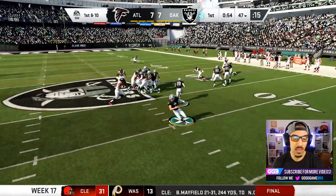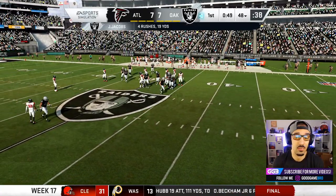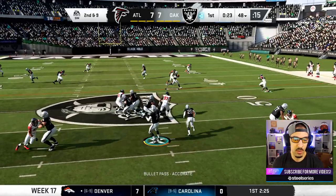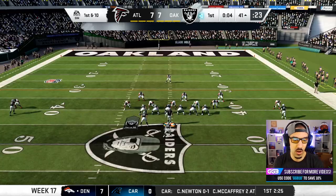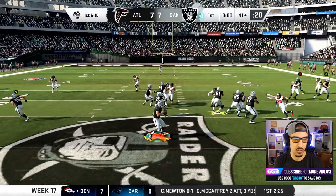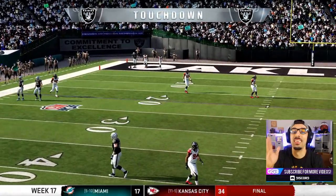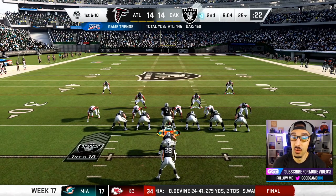Going to spread the ball around a little bit again with no AB. Maybe that was honestly the best thing to happen to us — without Antonio Brown, I'm forced to find lots of different receivers. Terrence Williams — he didn't do well in Dallas, but he's doing well here. We audible out of the read option because they have everybody in the box. Got a guy going deep — he's got room, he's got legs, and he's going to catch that one for six points. Tyrell Williams! Big-time players make big-time plays. That gives me 39 passing touchdowns on the year — we are one away.